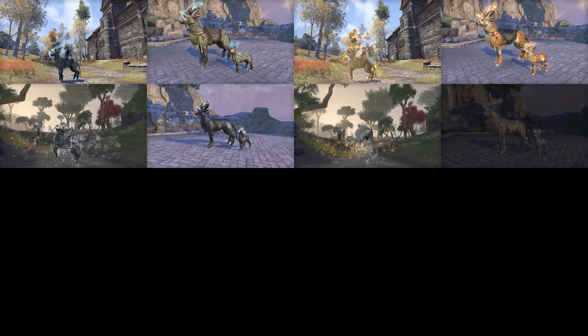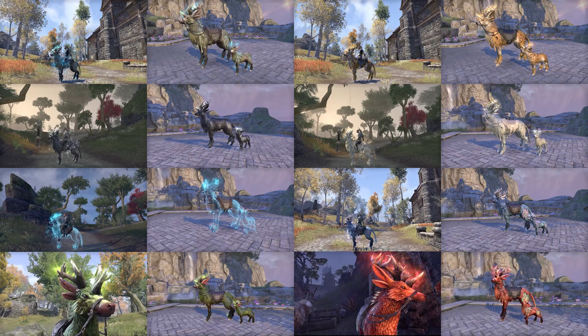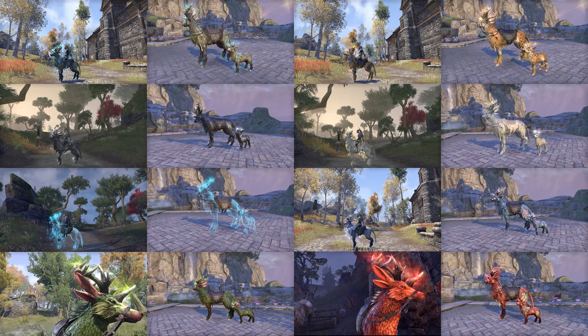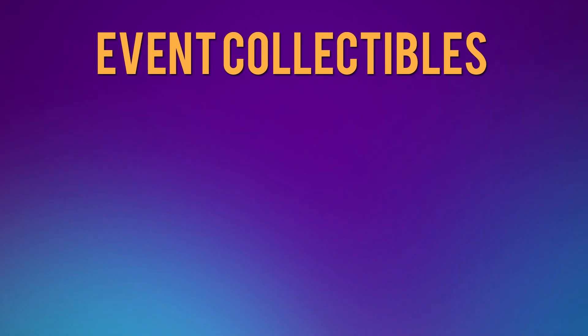The past 2 years we could acquire in ESO each quarter a new Intrigue mount via in-game activities during events. End of 2020 the Intrigues retired, and it's not known if they will return someday or not. This year you will be able to obtain each quarter a variation of new collectibles.